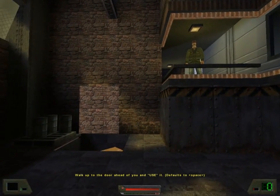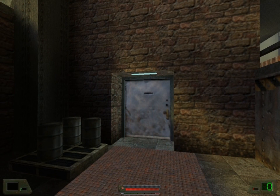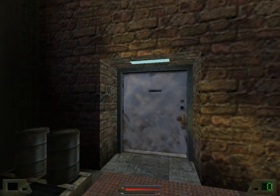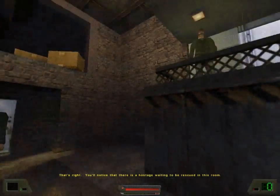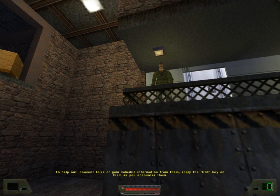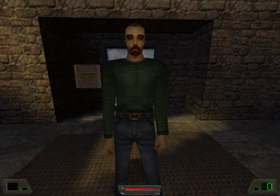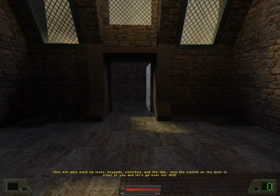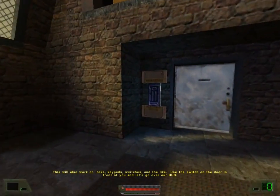Walk up to the door ahead of you and use it. That's right. You'll notice that there is a hostage waiting to be rescued in this room. To help out innocent folks or gain valuable information from them, apply the Use key on them as you encounter them. Good. This will also work on locks, keypads, switches and the like. Use the switch on the door in front of you and let's go over our HUD.